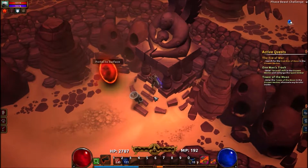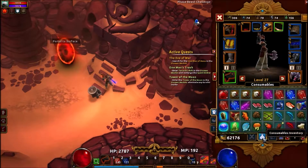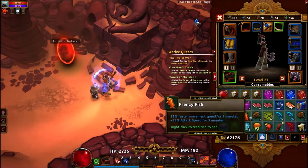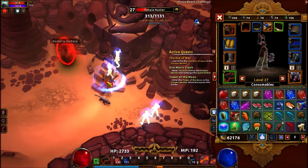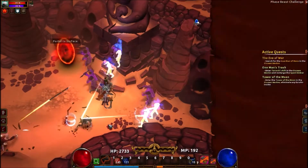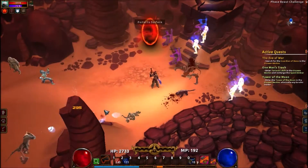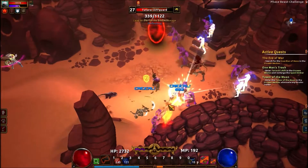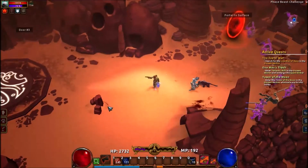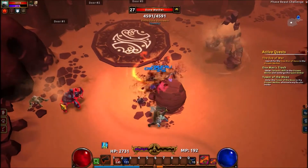Alright, so we have gone through the phase beast portal. The one thing I want to do is — last time we found out we have like a ton of these fish that are just sitting in our inventory doing nothing, so I'm going to try and use them as much as possible from now on, because it's kind of annoying to not have inventory space because of all these fish.